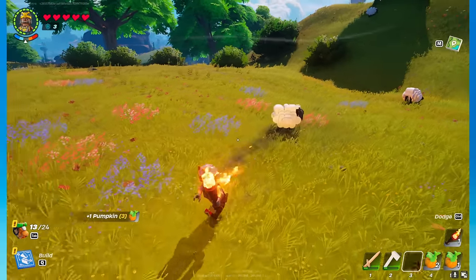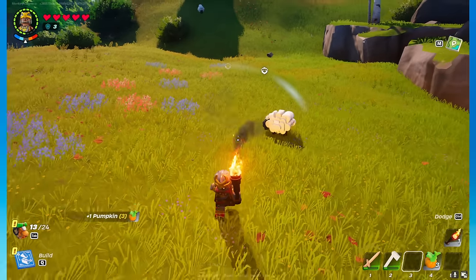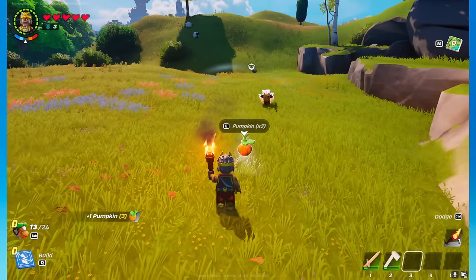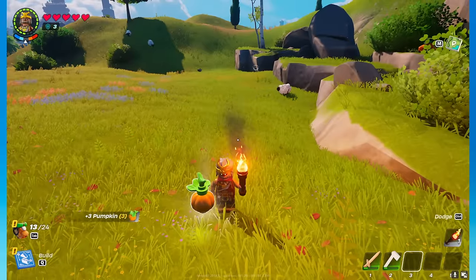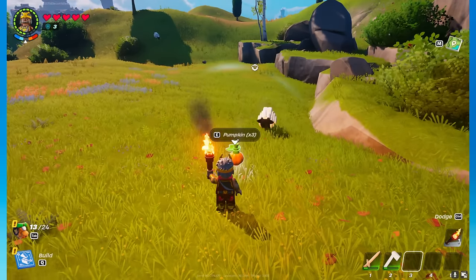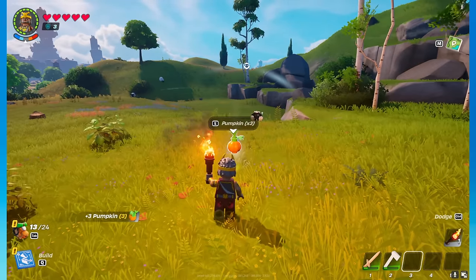Once it comes to eat, we pick it up and drop it again. The sheep is inquisitive — drop it again, keep it inquisitive, drop it again. As you can see, the sheep will essentially keep following the pumpkin as long as you're quick enough. If you leave it too long, the sheep is going to go away.